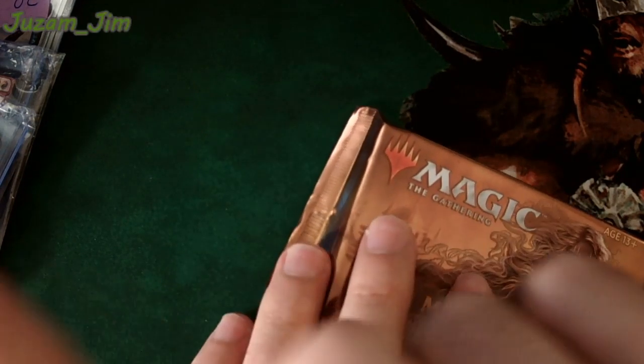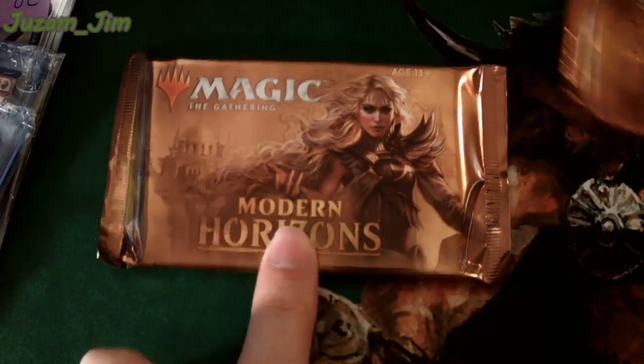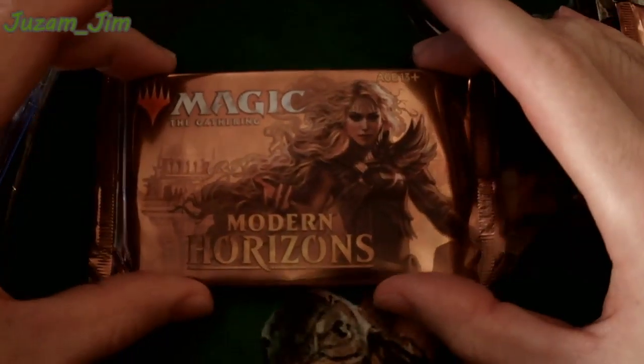So we got JJ, JJ up on top. First pack of Modern Horizons. We'll give it to Sarah. Good luck. Here we go — brand new pack. So we're starting it off with some Masters pack.